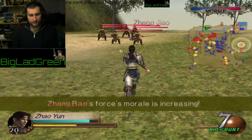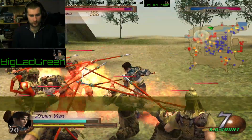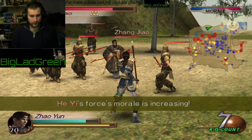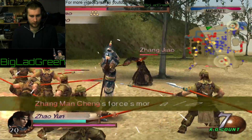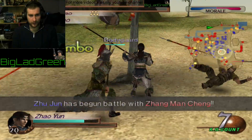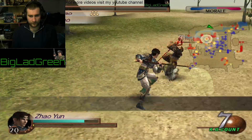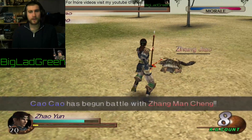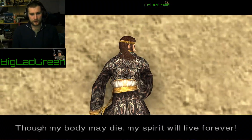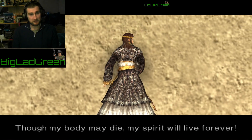I'm going to see if I can kill him right now because I've leveled my stats up a bit more. He's taking good damage - he's not the strongest of enemies in the world. There you go. That's how you unlock Zhang Zhao, as simple as that. My body may die - my spirit will live forever.